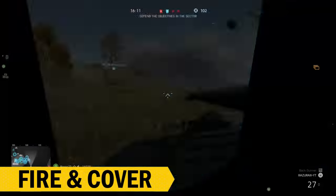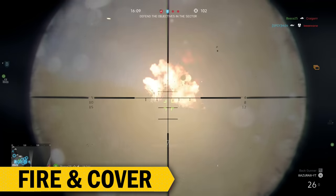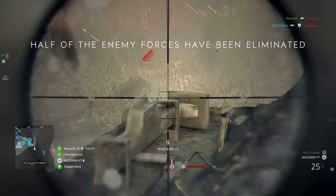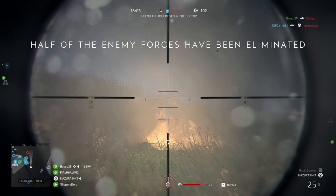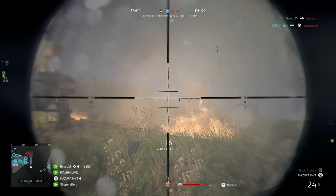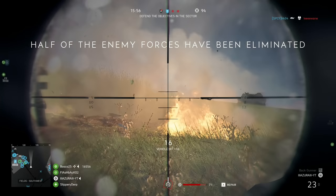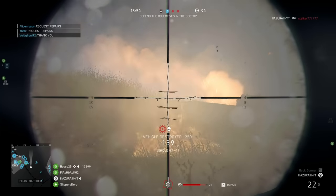Strategy number two: firing cover. You can think of this as peek-a-boo — basically you fire and escape between reloads. You can do this around a building in a more urban setting, or you can use the hilltop as shown in the background video. You can also time the enemy's shots by trying to dodge right before they fire.